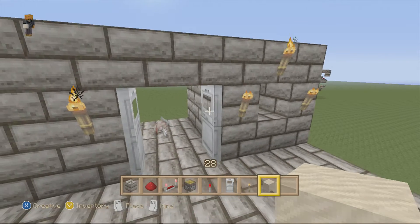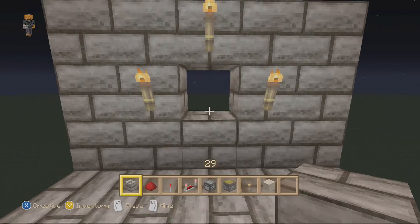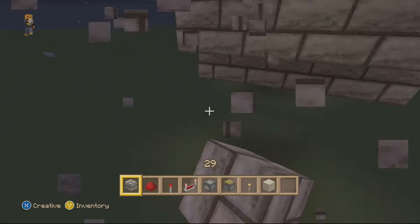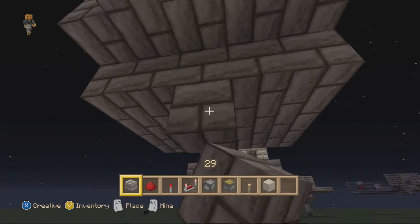Now I'm going to show you guys how to build the wall where you buy stuff off the walls. For the part where you buy weapons from the wall, you want to make a little pocket and build a little casing around it like that. Build down from it just one block so you don't see the redstone.